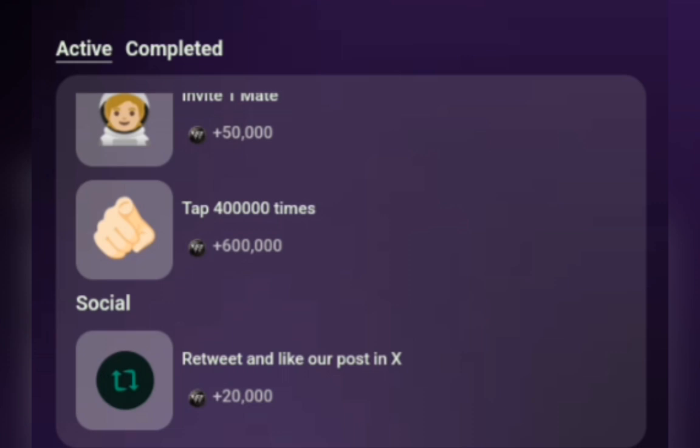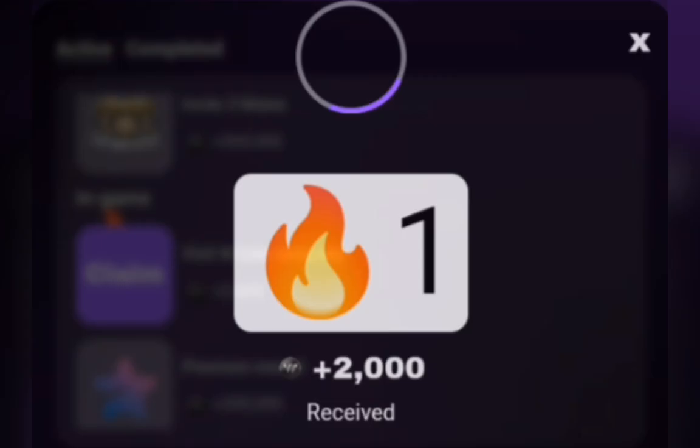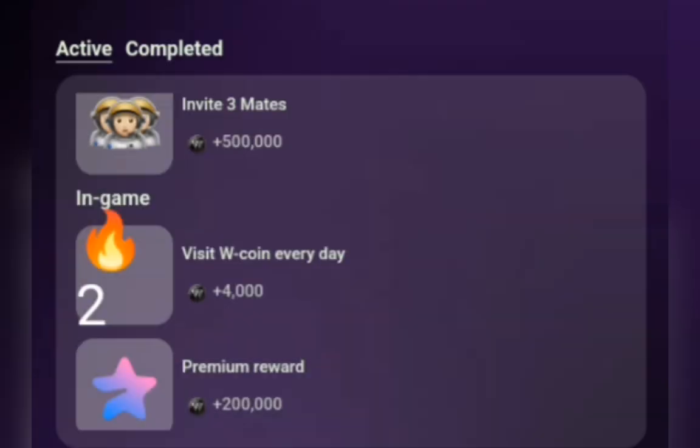Apart from that, you need to visit the W Coin app every day. If you click on claim right here, it will add to your streak. You need to do this for 10 consecutive days, and continue doing it even more up to the snapshot date to improve your chances.